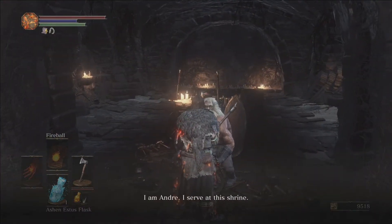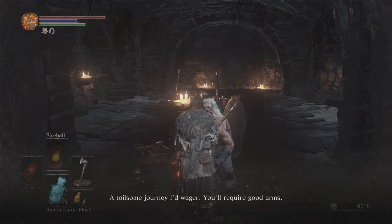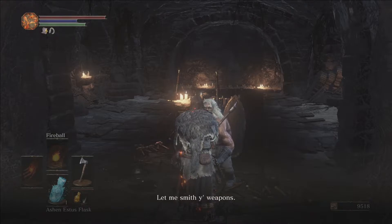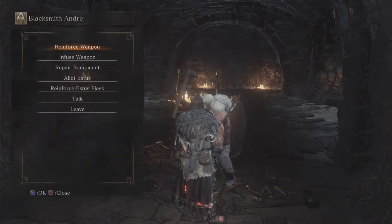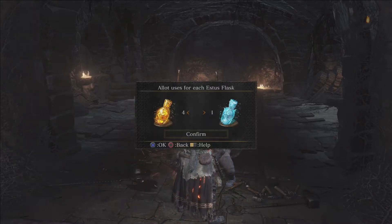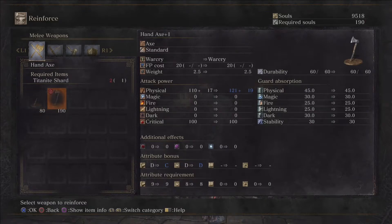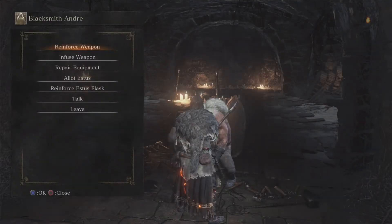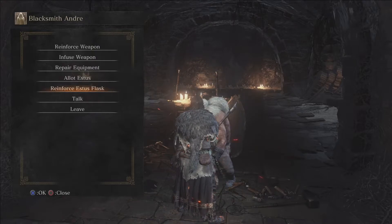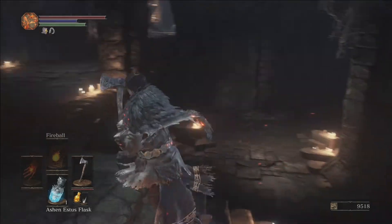We'll go ahead and unlock our blacksmith here. Now let's set our Estus split - I want more fireballs, so we'll leave it at 3 heals and 2 Ashen Estus for now. The next area has lots of bonfires and only a couple of tough enemies. We already got one Titanite shard, but we're not going to upgrade the hand axe. We'll probably just roll with the claymore as raw once we get the raw gem, and we'll be upgrading our pyromancer glove first.